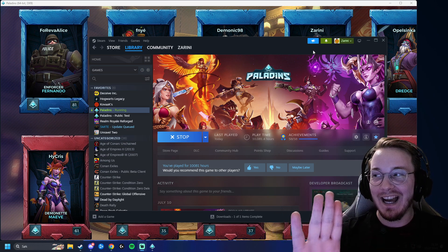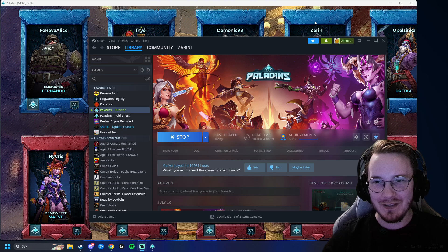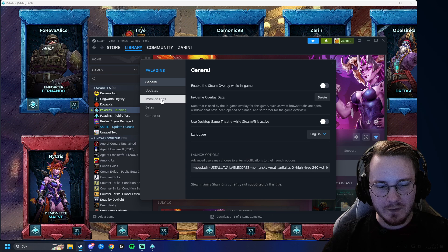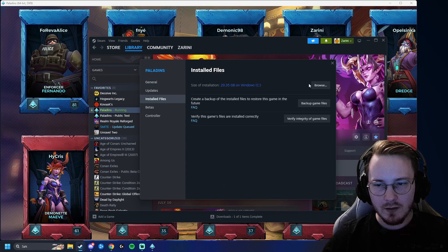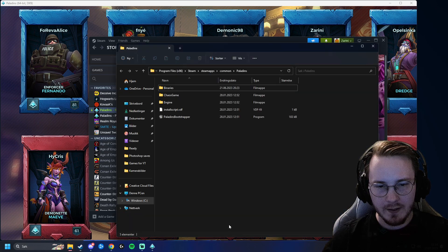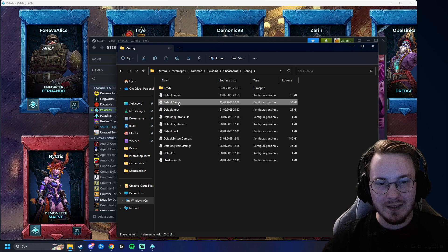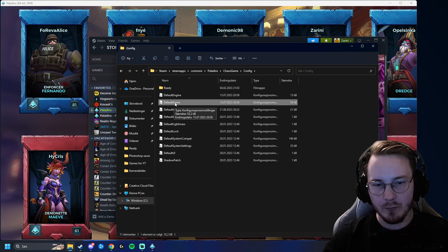Alright boys, so I'm here in Paladins — right-click, Properties, Installed Files, Browse. Then go into Chaos Game, Config. This 'Default Game' config file here is the one that's causing the problem.